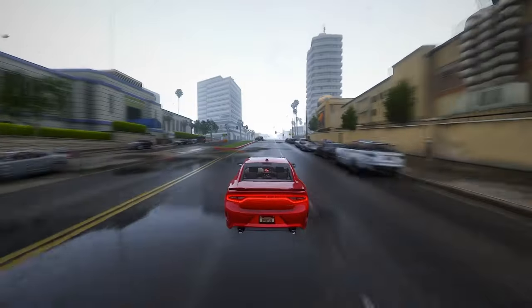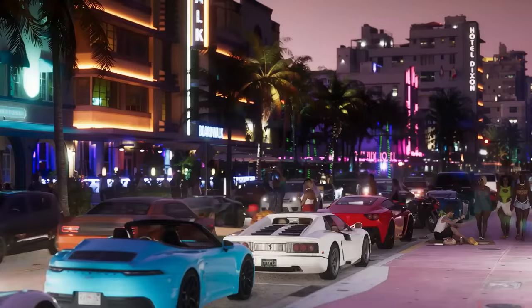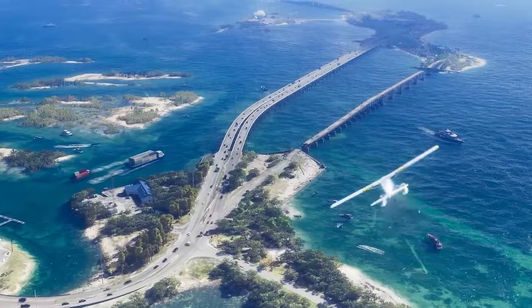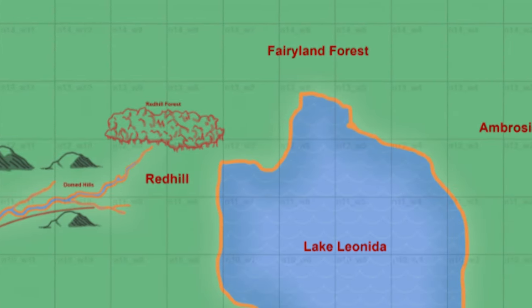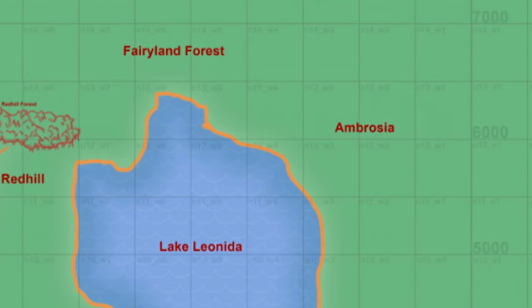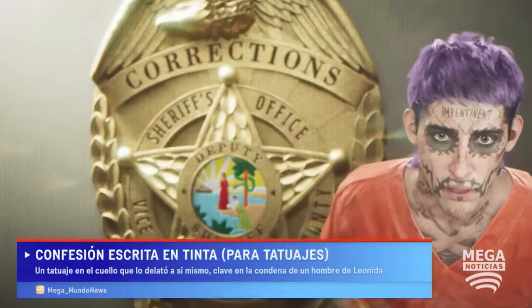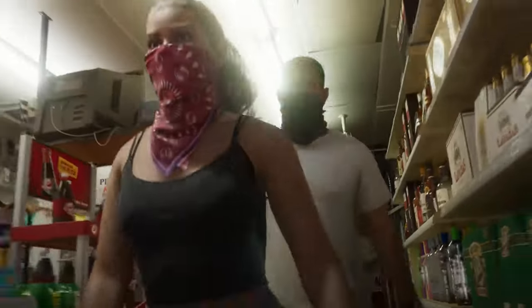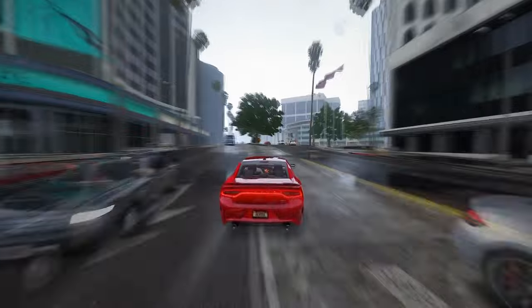Let's delve into the exciting prospect of exploring key locations on the GTA 6 map. These names, extracted from the official trailer and leaks, offer a tantalizing glimpse into the rich and diverse world awaiting players. Get ready to traverse the landscapes of Yorktown, Red Hill, Fairyland Forest, near Berryland — a whimsical Disneyland parody — Ambrosia Lake, Leonida, Lore North, Beaches Belleville, Ica, Vice City, Hamlet, Grass Rivers, and the enigmatic Gator Keys. Stay tuned for more updates, insights, and speculations surrounding the continually expanding universe of GTA 6.